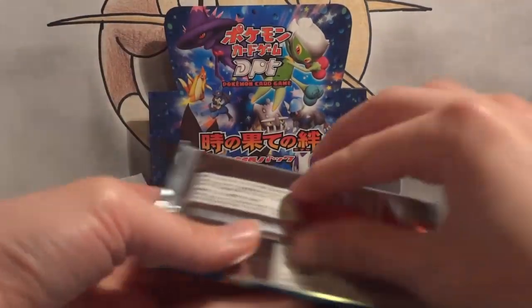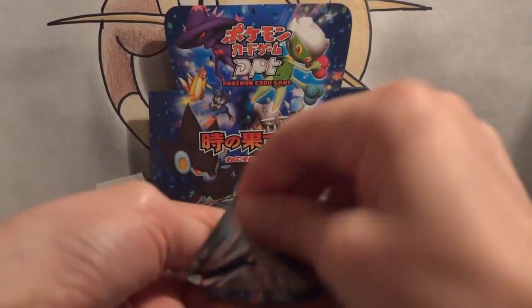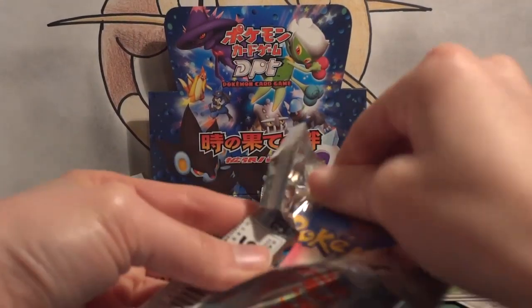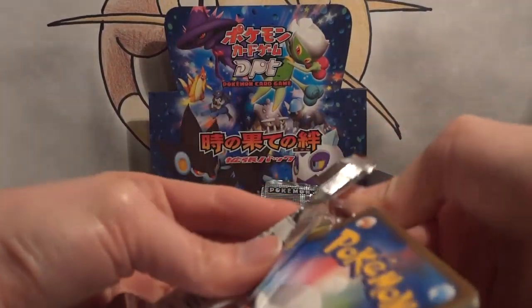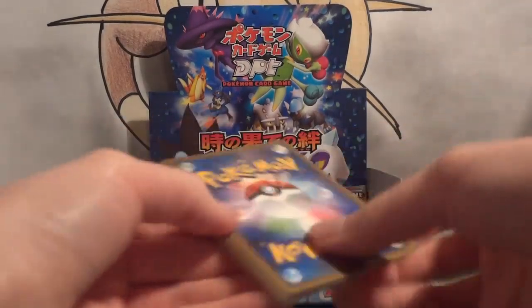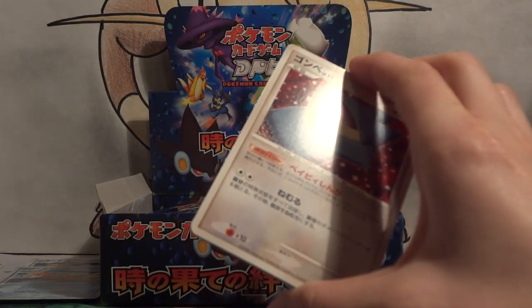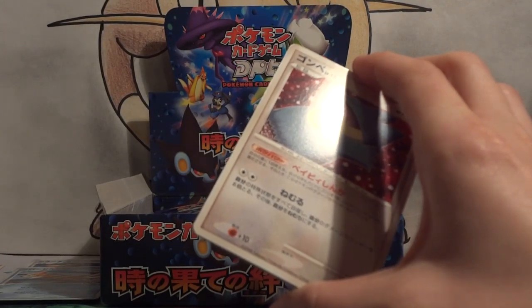I don't remember what position that Rotom was in — it was mid through the pack — so I'm not going to worry about trying to pull out the middle card of the pack. We've already got one holo and two rares, so if we hit another shiny Rotom like that again, then yeah, that's just great.